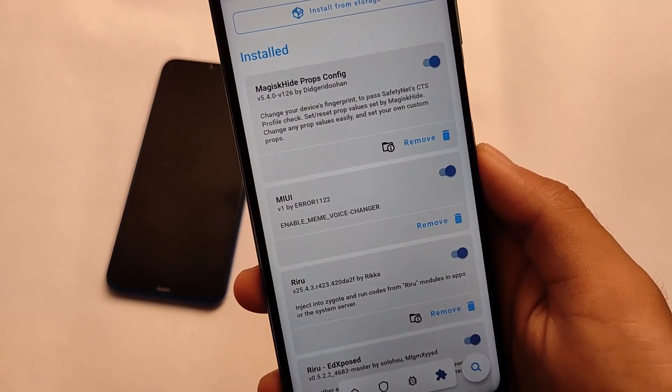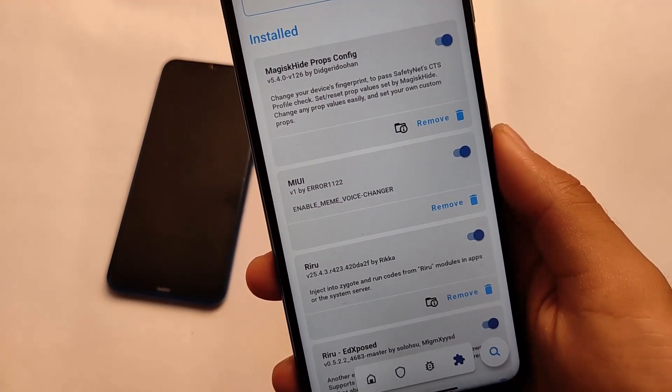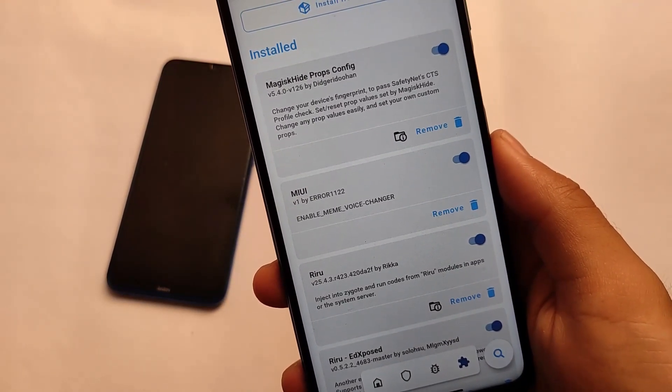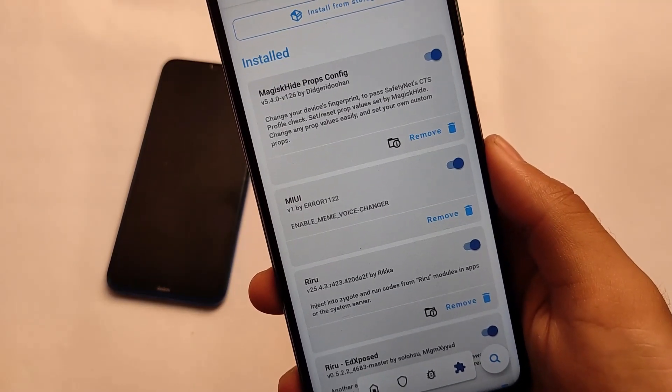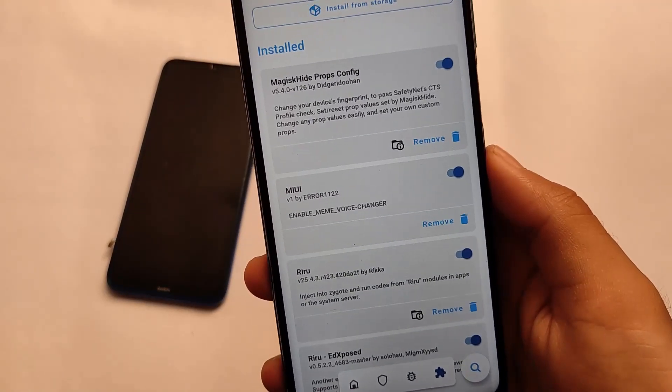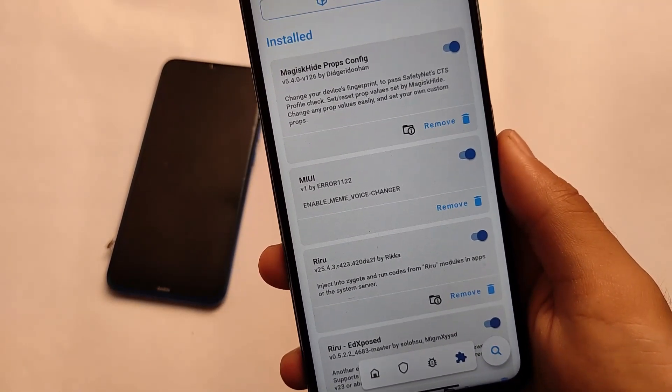The module I am using right now is named MIUI V1 by error112, to enable the main voice changer. I tried that module some two or three months ago, but I wasn't able to make a video on this. Now finally I'm able to make a video on this one.